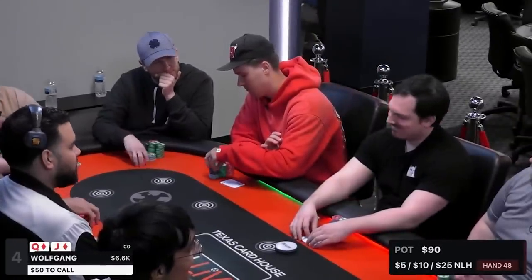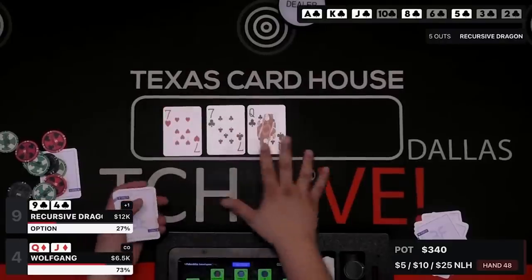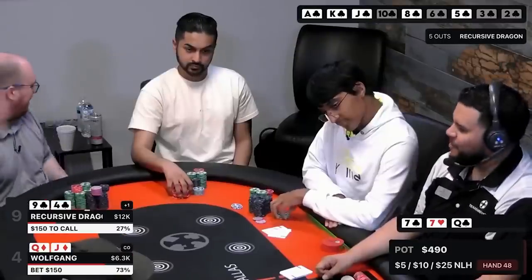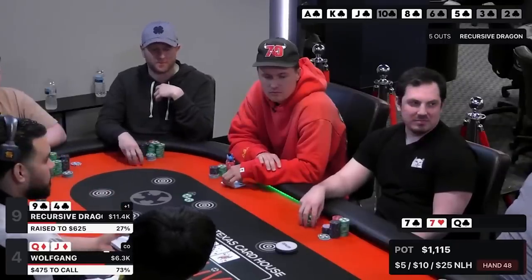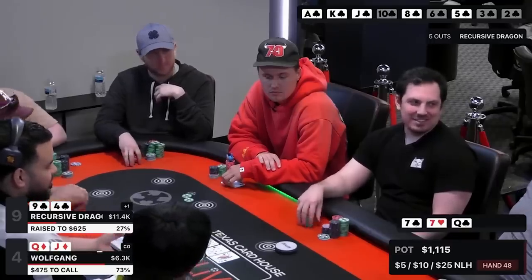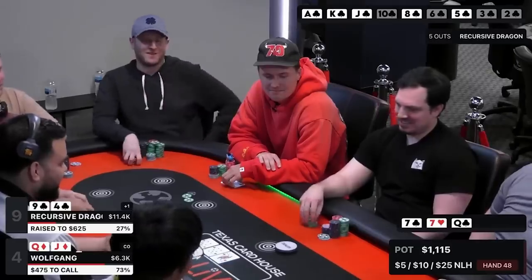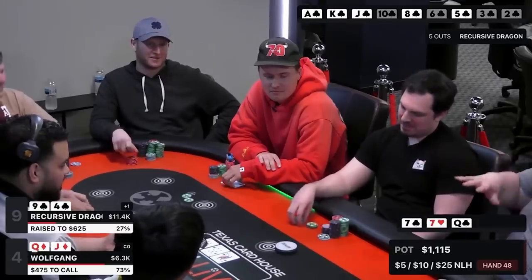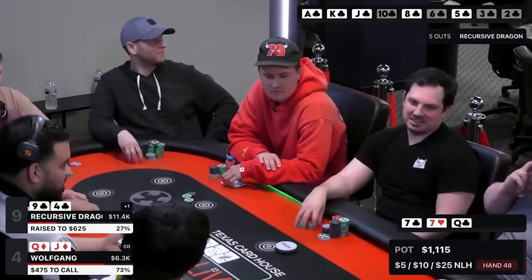There's a lot to talk about on this next hand. I raise from the cutoff with queen-jack of diamonds and the Dragon puts in the call from the straddle position. We flop top pair on a queen-seven-seven board with two clubs. He checks, I go for a c-bet, and he decides to check-raise me — a pretty large sizing, making it $625, a little over 4x my bet. If it were just this decision I would call, but let's think about what a large raise on the flop means about what he's going to do on the turn and river.